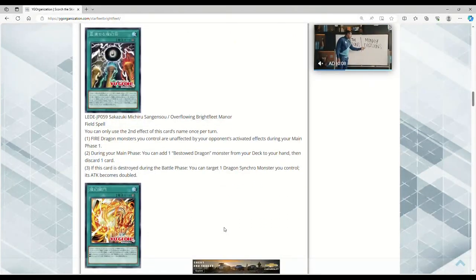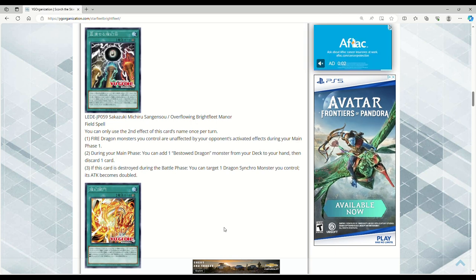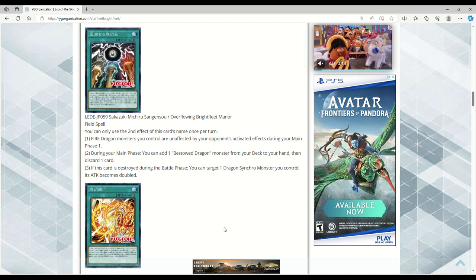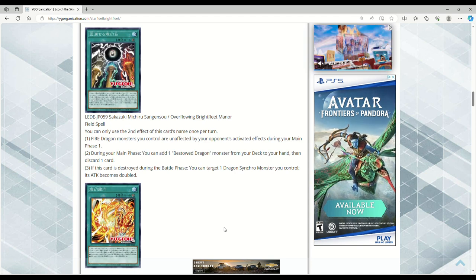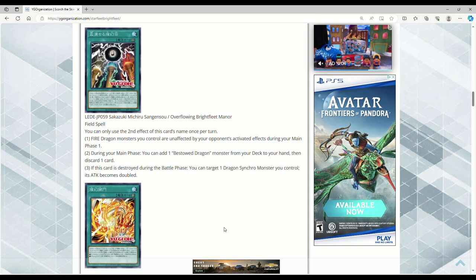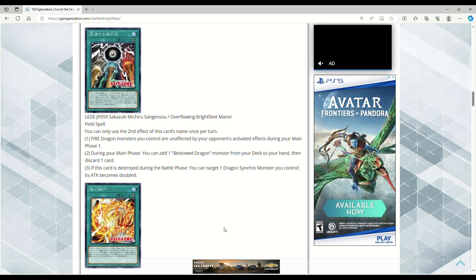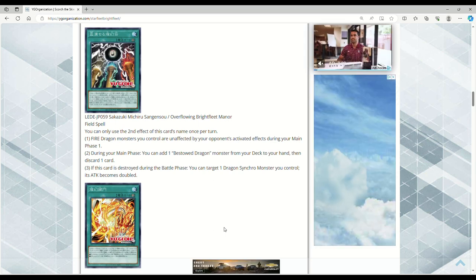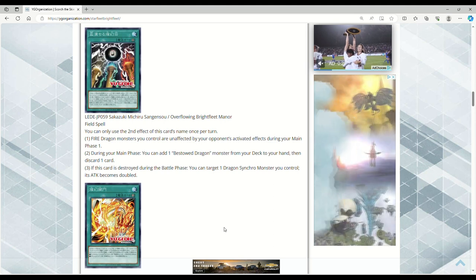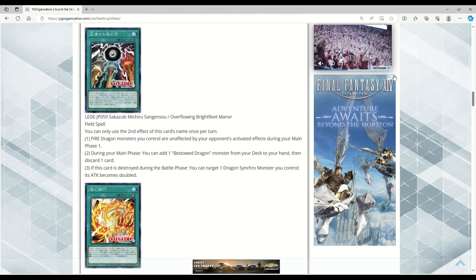The field spell is disgusting though. You can only use the second effect once per turn. Fire Dragon monsters you control are unaffected by your opponent's activated effects during your main phase — so you can't hand trap them, no Nibiru, no Impermanence, no Ash Blossom on the searcher. That's insane. During your main phase you can add one Bestowed Dragon monster from your deck to your hand, then discard a card. If this card is destroyed during the battle phase, you can target a Dragon synchro monster you control and its ATK is doubled.